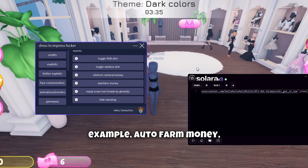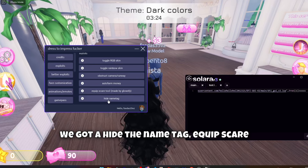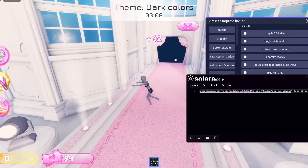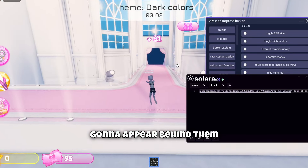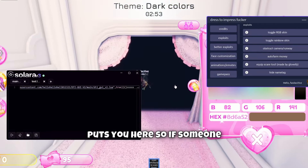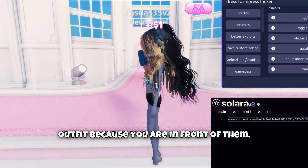We got some exploits — for example, autofarm money, which is gonna teleport all the money to me. As you can see I'm farming all the money on the server. We also got hide the name tag, equip scare tool — as you can see this will teleport you to where you show your dress and you're gonna scare other players by appearing behind them. Then we got abstract camera and the runway blocker, which basically puts you in front of someone on the runway so they can't see the outfit.